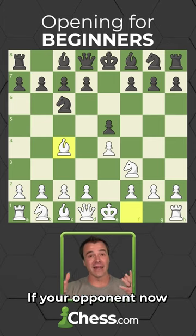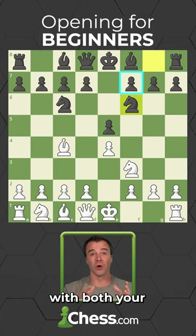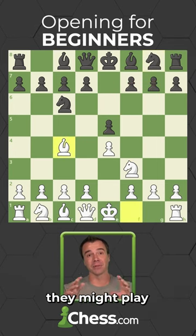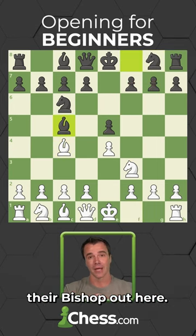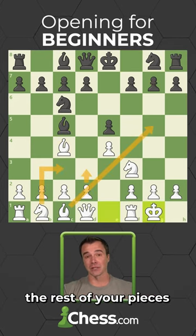If your opponent now plays their knight here, you can actually gang up on this weak square with both your knight and bishop. Otherwise, they might play their bishop out here. You're now free to get castled, and then you can develop the rest of your pieces on your upcoming turn.